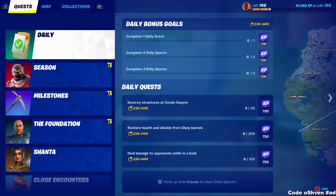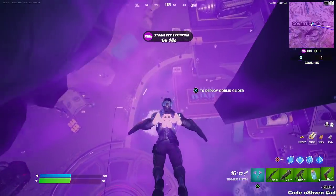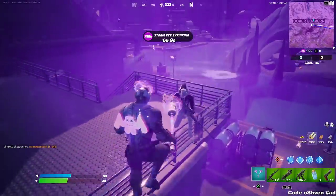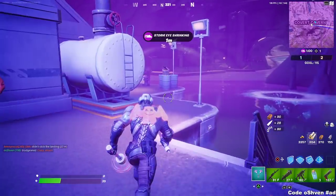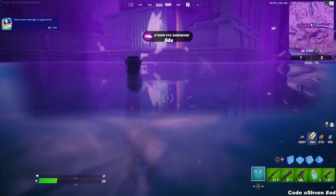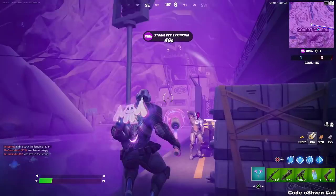Let me check the Foundation challenges. I can snipe an opponent while crouching — maybe I'll do that now if I can get out of here. There are two enemies, let me try to get the pickaxe damage done right now — boom! I think I got the challenge, or maybe I need one more pickaxe hit. There's another enemy — boom boom — let's go, I got the second part done!